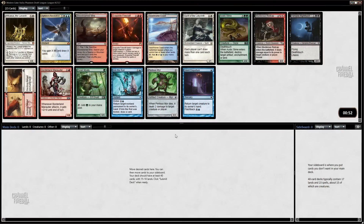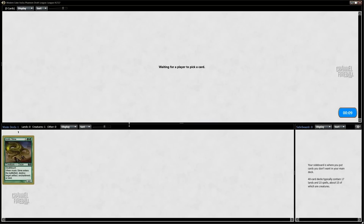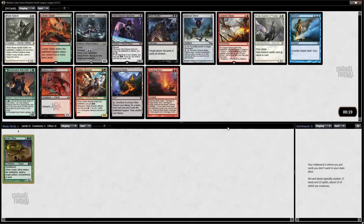Hello, Marshall here from Limited Resources. We're doing another draft on Channel Fireball — this is the Modern Cube. We've opened a couple of reasonable cards: an Acidic Slime, one of my old buddies, and Sphinx's Revelation, a card I haven't played yet in this cube. I think it might be okay; I've played some control decks and they've been pretty good. There's not as much colorless mana ramp in this cube, so that makes Revelation a bit worse. I'll just go with Slime — I love that card.